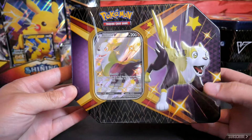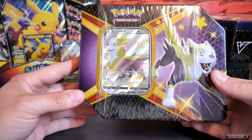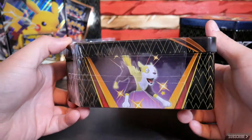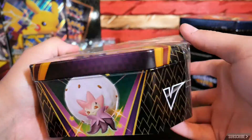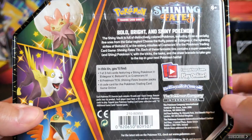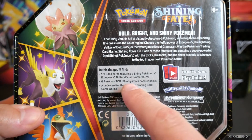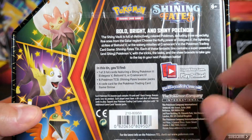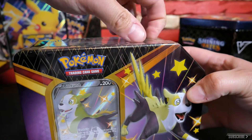On the outside, the custom top with the Voltun shiny V card — that is the promo card. The sides are about the same, and on the back you get one of the three foil promo cards and six booster packs from the Shining Fates collection, as well as code cards. Let's get this open and see what we got.